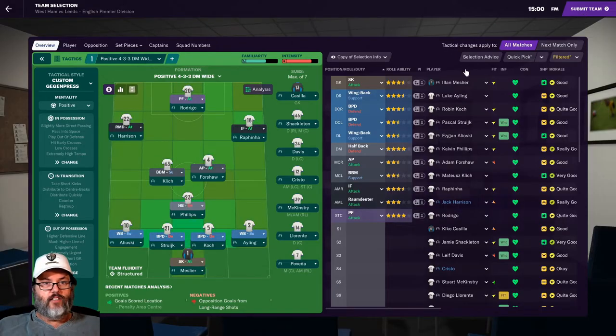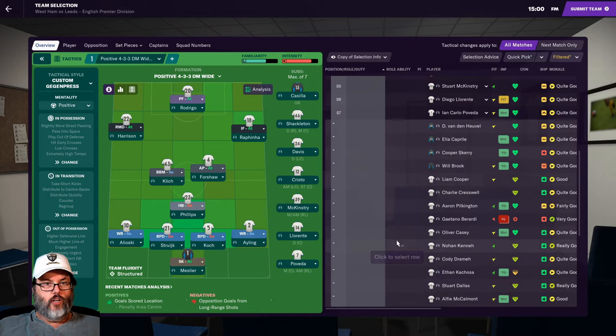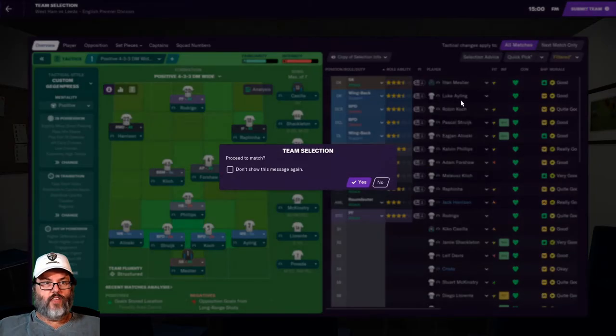Back into team selection. We're going to put Rodrigo up top — Bamford is tired today. Harrison and Rafinha on the wings. Klitsch, Forshaw gets a start today, and Phillips in the mid. Elioski comes in on the left wing. Stryk, Koch, and Ayling finish the back line. Meslier in goal. We're going to go ahead and submit that team.